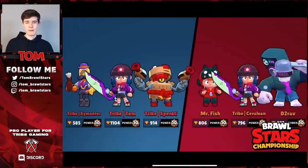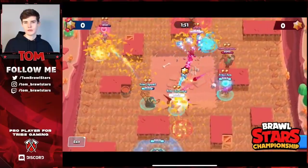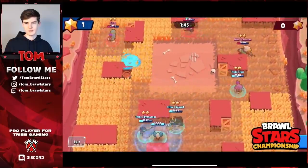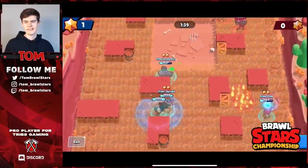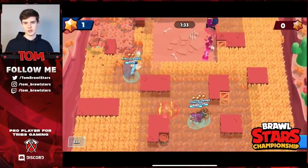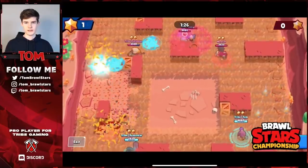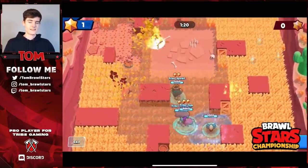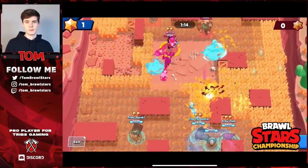Jumping into the third set - Bounty on Snake Prairie. Pretty similar start, we have the same comps which are just ridiculously good for this map. We get the first bolt and start backing off, but they stay pretty aggro. You can't really sit back - if you sit back they just open up the map and it becomes a lot harder. They're trying to destroy our gadget, which they do. Spen gets another gadget down and I already have my super, which is really nice. The mine is down on the right, so the whole map is open apart from the left side.